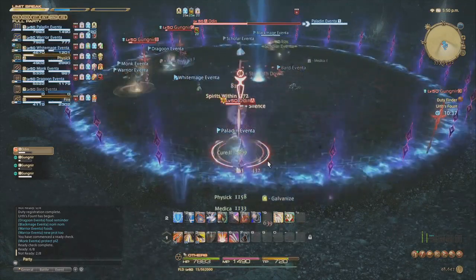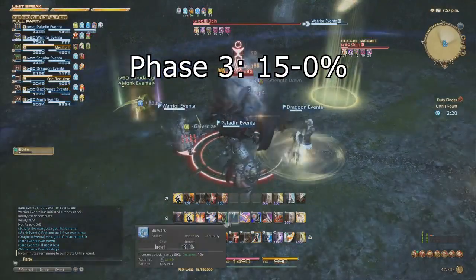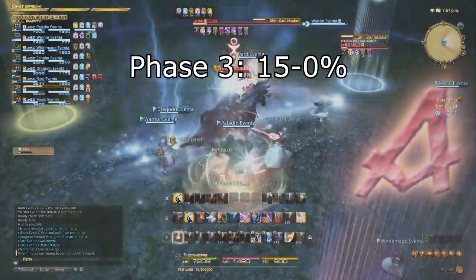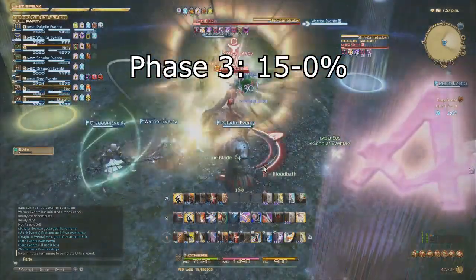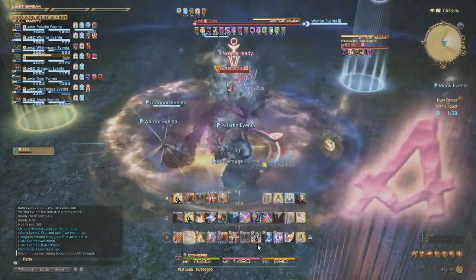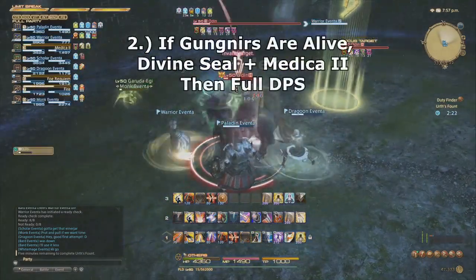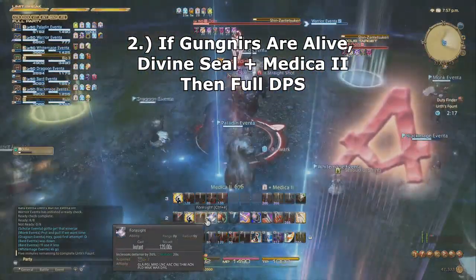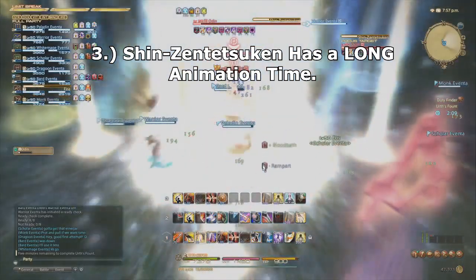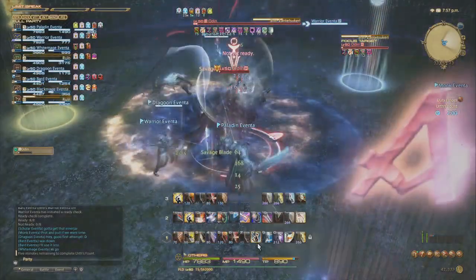Odin will use these attacks until he hits 15%, at which point he enters his final phase. He will stop attacking the party entirely and run to the center of the room, then begin casting Shin Zantetsuken. If Odin is not killed before he finishes this ability, he will instantly wipe the party. This is a DPS race — everyone, including tanks and healers, should go into maximum damage mode. Tips: save your melee limit break (Tier 2 or Tier 3) for this phase. If you enter this phase with Gungnirs alive, have the White Mage use Divine Seal plus Medica 2, then switch to Cleric Stance and do as much damage as possible. Also, Shin Zantetsuken has a very long animation after the cast bar finishes, so even if the cast bar is done, don't give up — you can still kill him before the animation finishes.